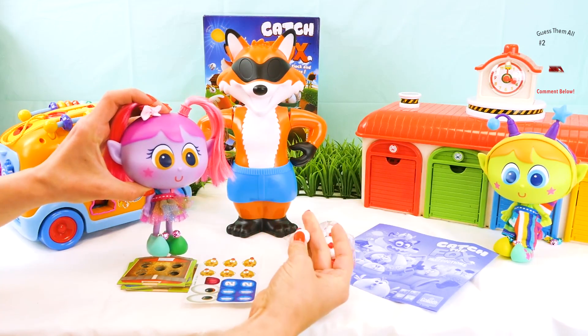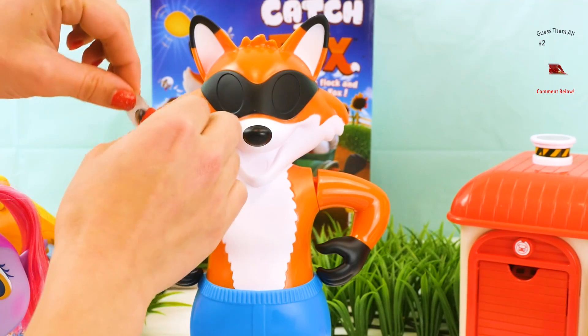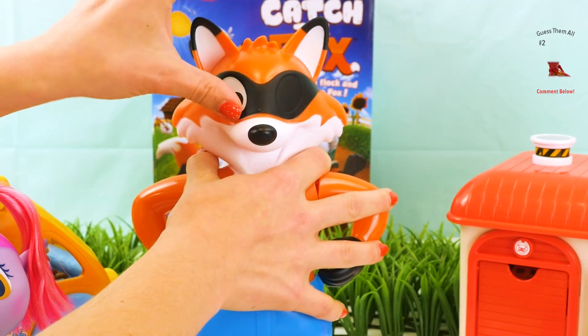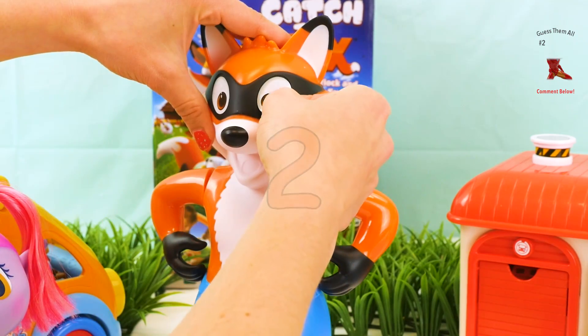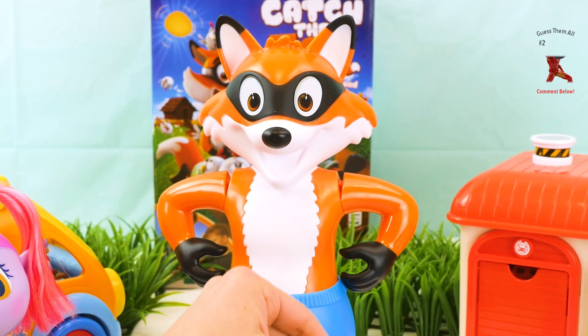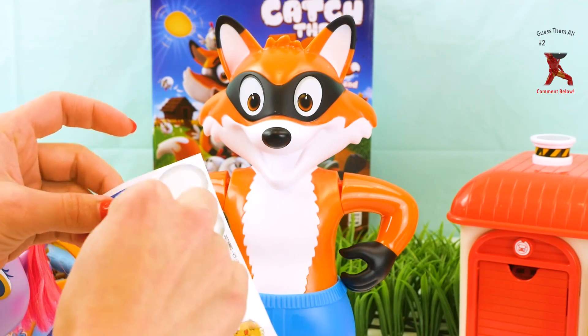Look at all the chicken coops and the stickers. Oh, we gotta put his eyeballs on! And look at the little white and red chickadees. Okay, let's go ahead and put the fox's eyeballs on so he looks more like a real fox — not a blind fox. Here we go: one, two. Two eyeballs!